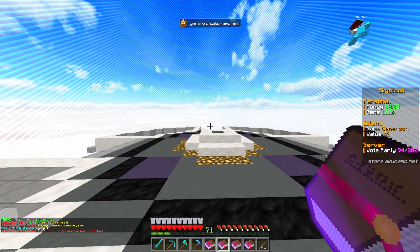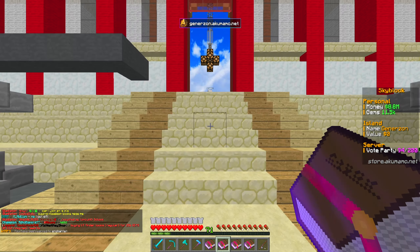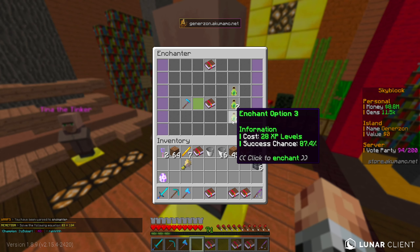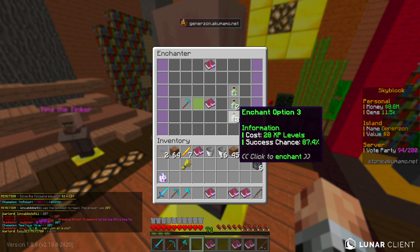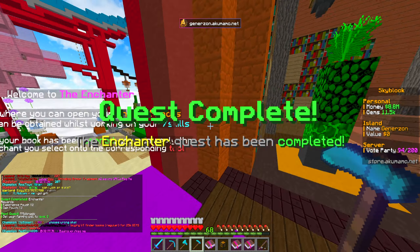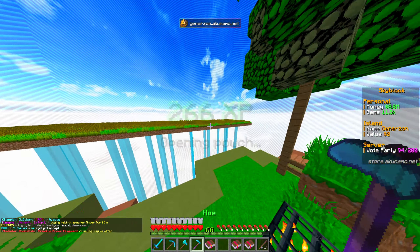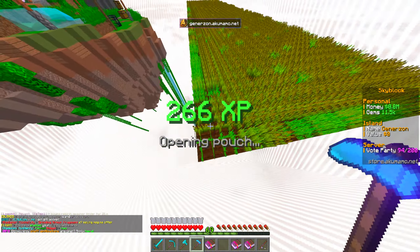Let's go to warp enchanter, get this challenge done, and hope that we succeed with the gardener enchant — it'll really suck if we don't because we do need it. It costs 28 XP levels at level 87. Here we go — three, two, one... it succeeded! Perfect, there we go. Now we've got to get our farming skill to level three, but it doesn't even matter what we're farming now since the enchant prevents breaking ungrowing crops. Quest complete as well.